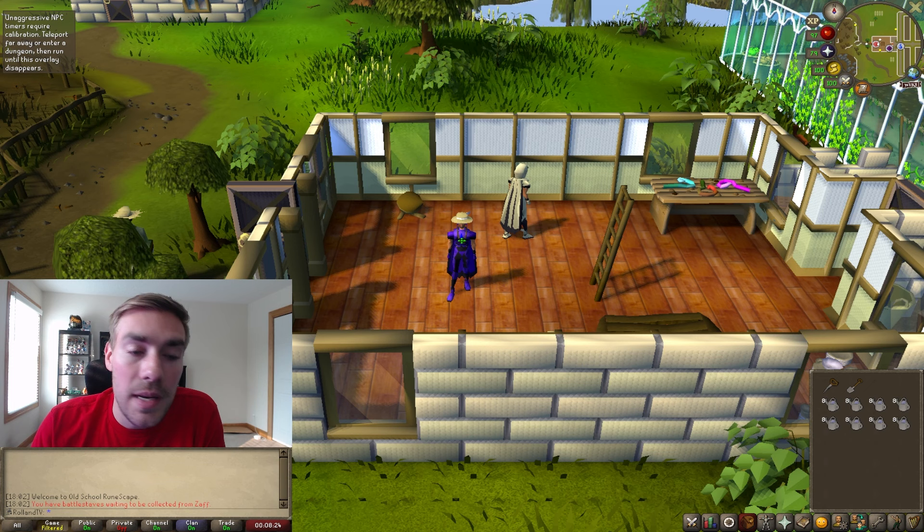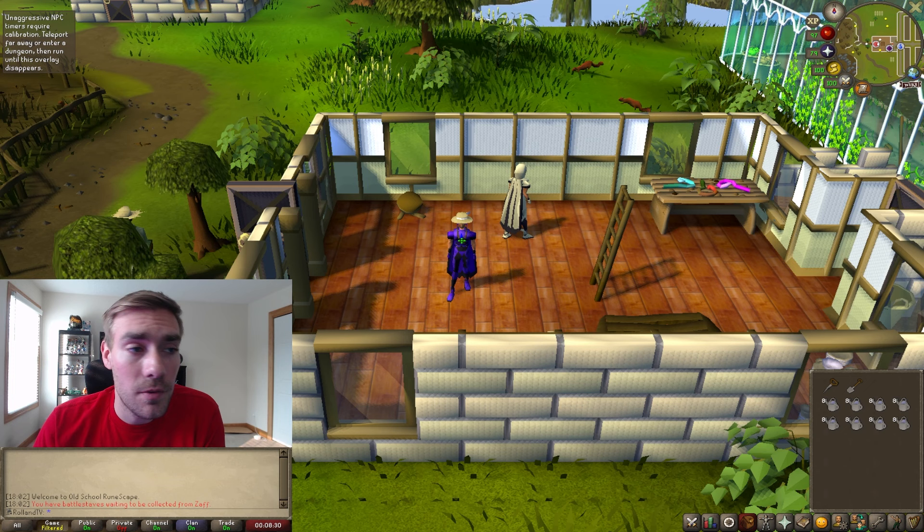For your inventory it's pretty simple: you need a spade, a seed dipper, and eight watering cans. For equipment, you should have full graceful, or if you don't have it, any weight-reducing clothing is recommended. There's also the farming outfit that you can actually get from this minigame. If you have that, feel free to wear it instead of graceful because you're not going to run out of energy.